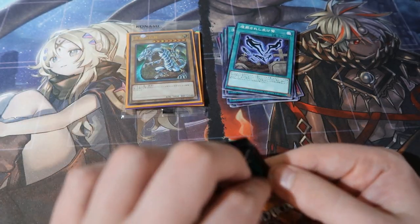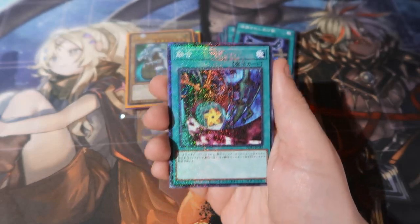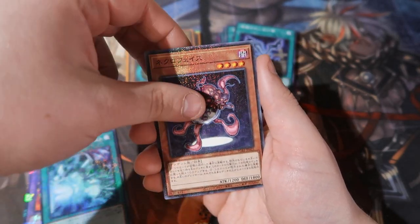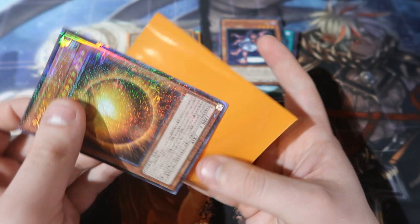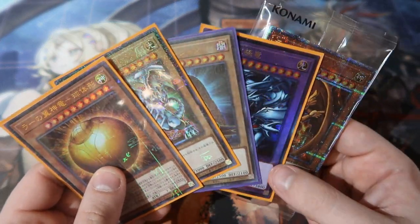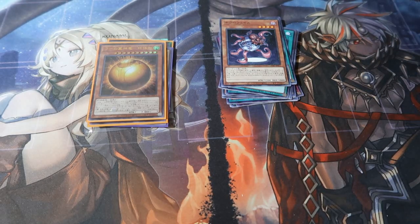Final pack! Blue Eyes Ultimate in ultimate rare edition, and that Polymerization with the old school artwork as a Pharaoh Rare — that is gorgeous. Neutron Blast, Necro Face. Oh my god, we get Ra Sphere Mode! No freaking way! I pulled the godly ones — Blue Eyes, Dark Magician, Blue Eyes Ultimate as ultimate rare, and Ra Sphere Mode. Pretty much a prismatic secret starlight Winged Dragon of Ra and an ultra rare Pharaonic Rare Ra Sphere Mode — I love it!